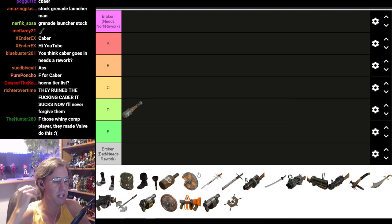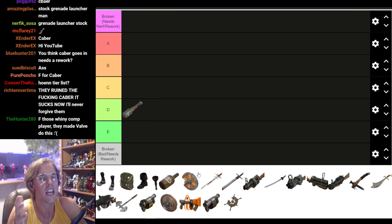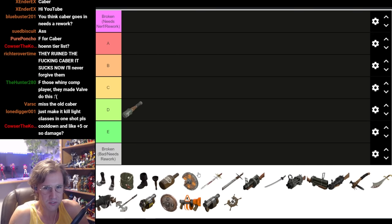Unless you're being a complete dummy and going around with the sticky jumper, sticky jumping and landing on top of people's heads and one-shotting light classes. That's what the old version of this weapon was for. It was never a fully competent battle weapon compared to even the stock bottle. The old Caber had always been a silly, fun gimmick item. Unfortunately, Valve decided to nerf the hell out of it.